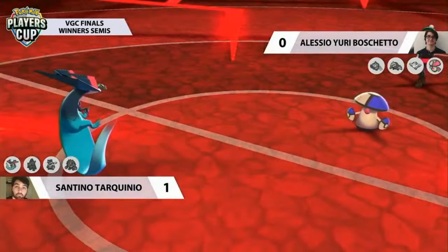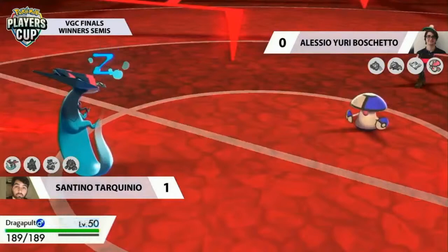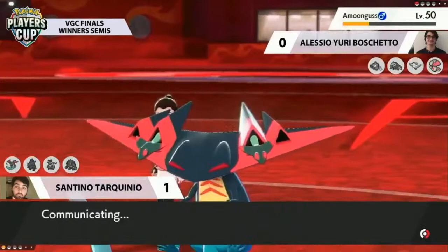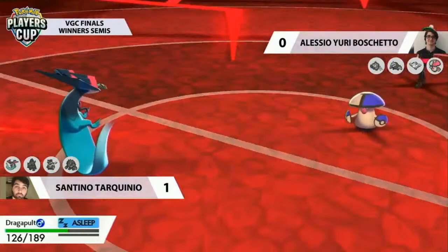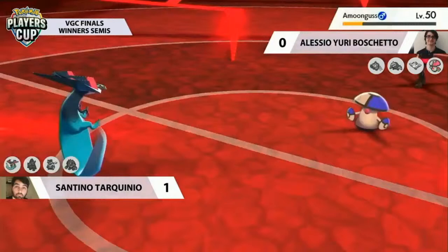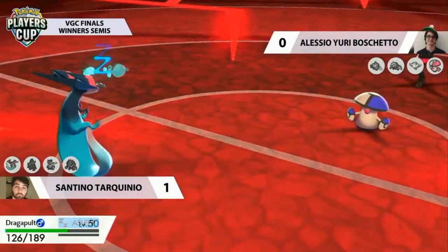If Dragapult stays asleep and Amoongus can regain HP, survive some Breaking Swipes, and keep putting Dragapult back to sleep when it wakes up, this could be an opportune moment. Its recovery is now gone as the Grassy Terrain finally expires. But this Amoongus is bringing the game a whole lot closer than many thought. Sludge Bombs are doing pretty small amounts of damage to Dragapult, and while it's asleep it can't get poisoned — so you have to be careful, because if you Sludge Bomb you can't sleep it next turn. Yuri calls it, making sure Dragapult stays asleep and bringing the game down to the wire.